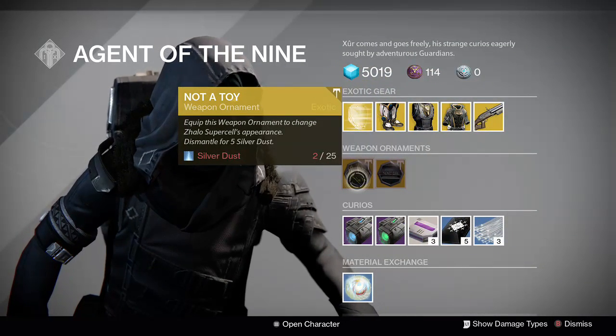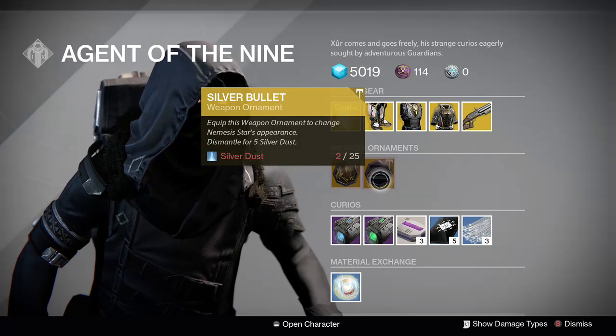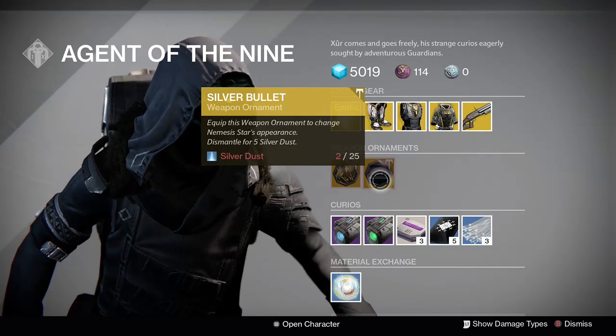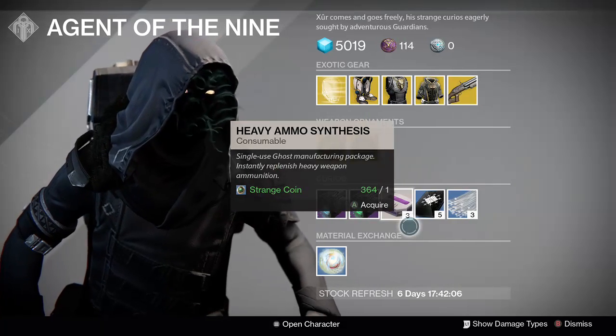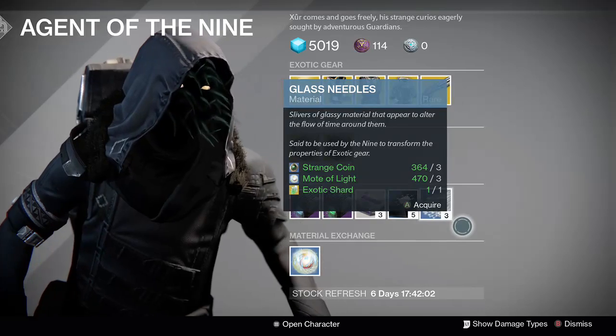For ornaments, he's got Not a Toy for the Zhalo Supercell — that's a fun looking one — and Silver Bullet for the Nemesis Star, which makes it look black and silver, which is cool. Then he's got the usuals: Plasma Drive, Emerald Coil, Heavy Ammo Synth, Three of Coins, and Glass Needles.